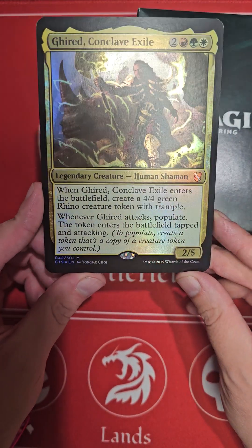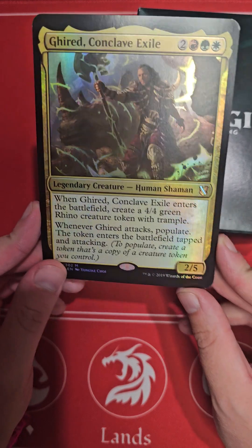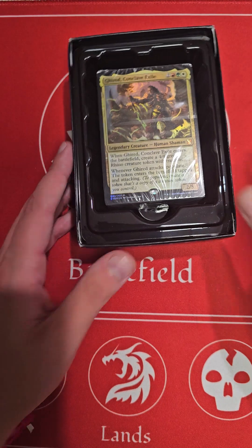Here's our big Commander card. I kind of liked these back in the day — I thought these looked really nice. Just a cool little piece to have, but they curl just like all the other foils do.